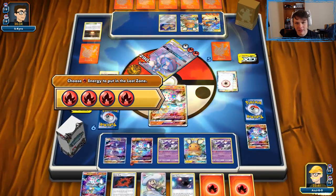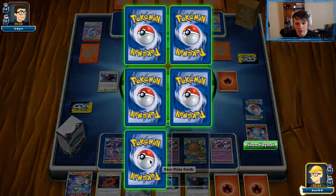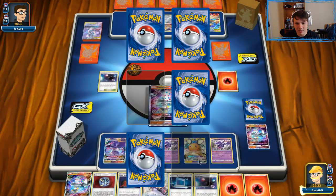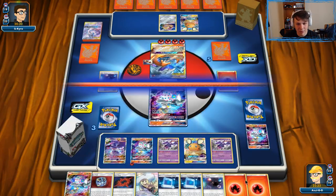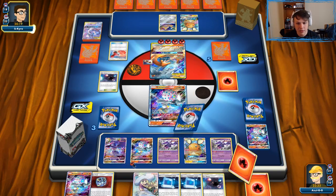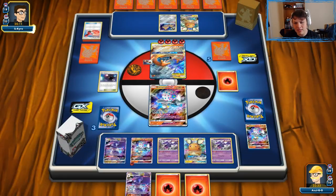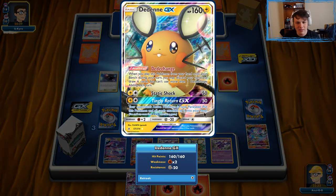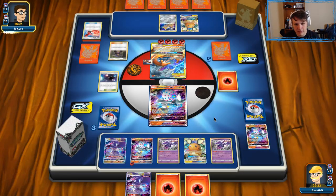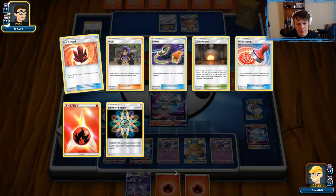Knockout on that Mewtwo — their next attacker set up is the Reshizard, which is no problem as long as we get another Beast Ring or Welder. There's the Beast Ball — not going to be very good. Communication also not very good, but we can just go Blacephalon, Naganadel combo back and forth. There's a Reset Stamp, so it's definitely nice to have Naganadel-GX in play to play around that. Two fires and a Naganadel-GX off the Reset Stamp is not great, but it's nice to hold onto Dedenne as a response to the Reset Stamp.